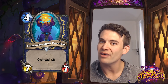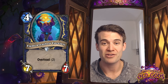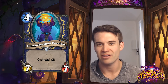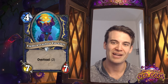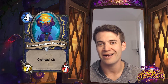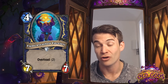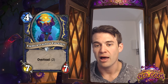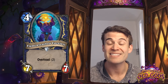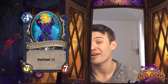Flamewreath Faceless - a 4-cost 7/7 with Overload 2. This is a much more powerful card with Big Game Hunter having been changed to 5 mana. Previous to that change, I would have looked at this card and said 'Nope, dies to Big Game Hunter.' But now this is a card that is pretty attractive for any kind of aggressive Shaman deck. Being able to play out a huge minion that can dominate the board in the early game is very attractive. I actually think this is a card that has a very good chance of seeing competitive constructed play, and may by itself drive people to play more cards like Ironbeak Owl, perhaps even more Saps in Rogue decks.